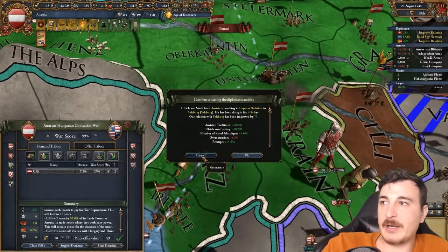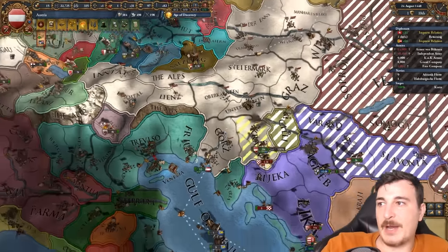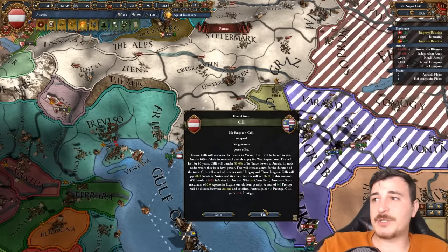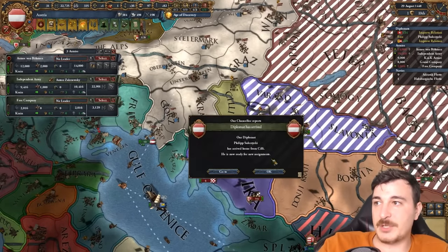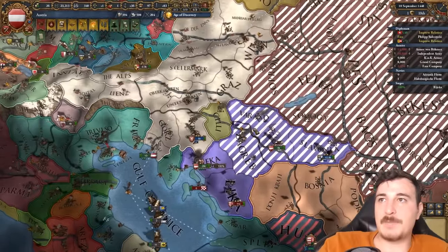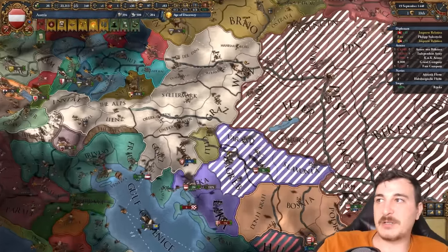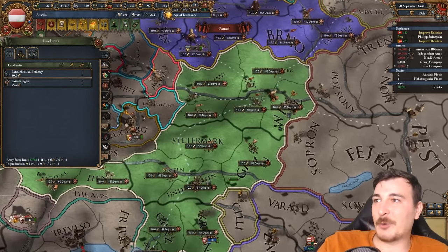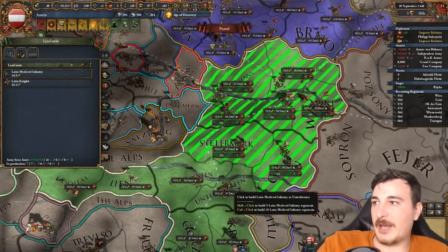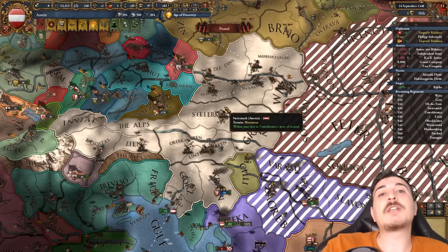We got enough for two claims now — we can get the secondary claim on Istria, which is definitely one of my vital interests. We got a good 5 prestige and 11 ducats. We can even push in further now, so let's wipe out that army. I'm not gonna wipe out the 11,000 the Hungarians still have since I kind of want them to not be completely useless after I get the union against them. We're gonna wait until the 1st of January 1449 and then make that peace deal, which is gonna make everybody really pissed with us. Let's get more units because we're gonna need a lot more to keep everybody at bay — make sure they don't rebel against their emperor.